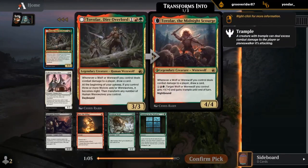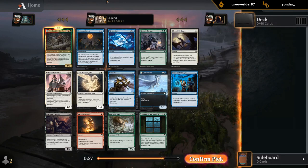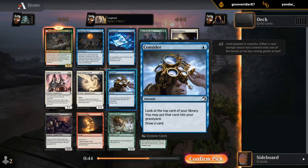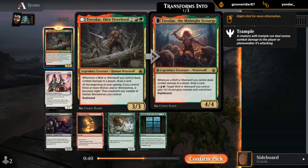Pack one, pick one — open Tuvalar. If there's ever an incentive to draft red-green, this is it. Other good cards include Rise of the Ants, especially in blue-green. Get some of those eccentric farmers and other ramp cards and that card can be great. And then there's Consider for blue-red spells mostly, so I'll take a Tuvalar.